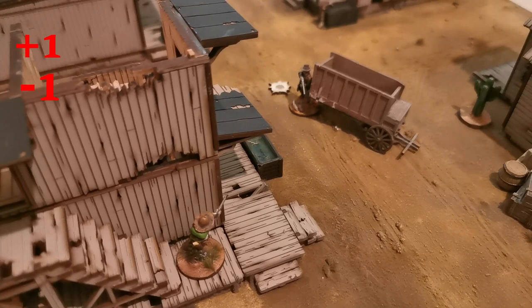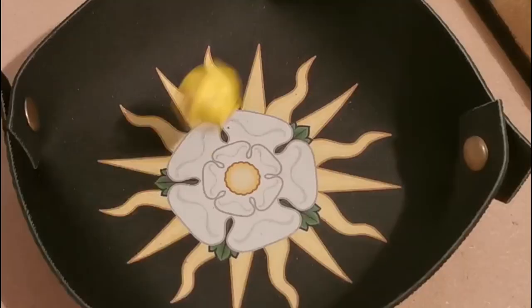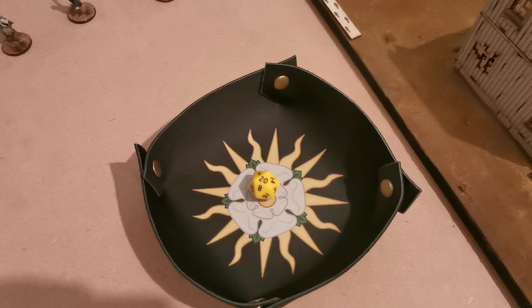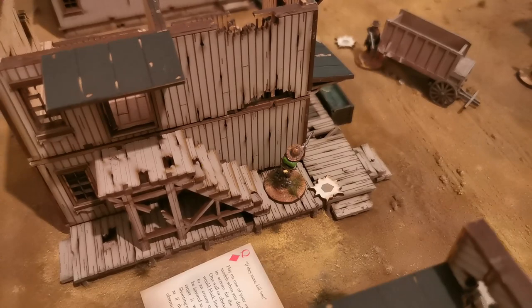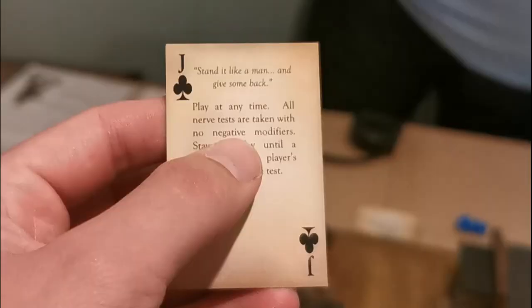We draw initiative again: I drew a queen, Ian drew an ace — so Ian goes first. However, I play my joker card: 'Get Three Coffins Ready' — played before any models are activated, it lets you swap initiative cards, so now I go first on the ace and Ian goes on the queen. I aim and fire twice. Ian's model is in cover at minus one and partially obscured at minus one, plus my hit marker is minus one, so I'm at minus two for my first shot and minus four for the second. First shot lands — it's a hit! Ian needs to take a nerve test.